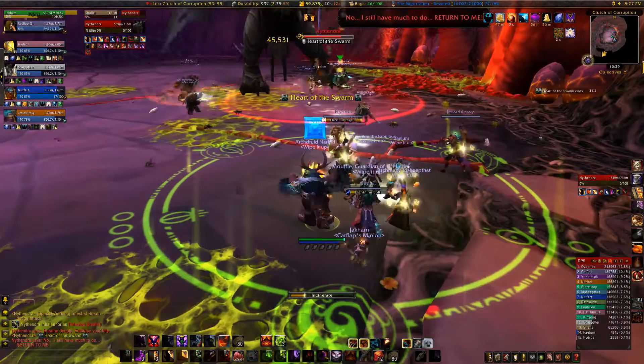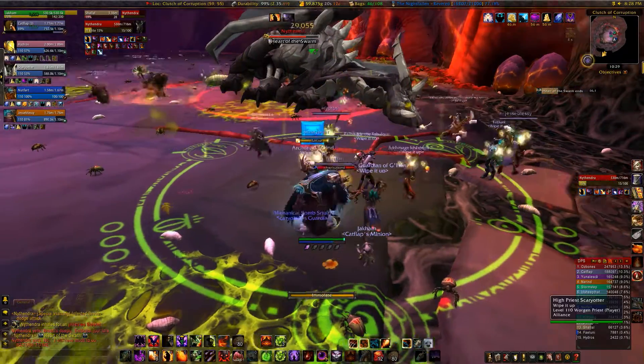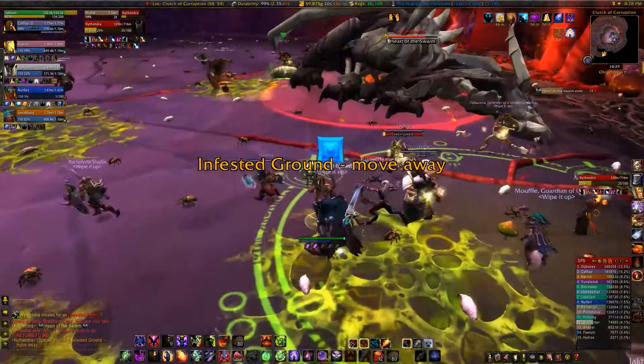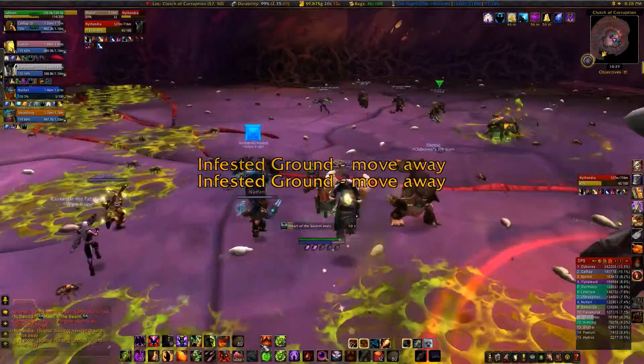Heart of the Swarm is phase two. Nythendra lays down and becomes a little bit lazy — you can still attack her but she doesn't attack you. She draws all the infested ground on the floor towards her, so you want to move into the clearer area of the arena so you don't get hit by it.